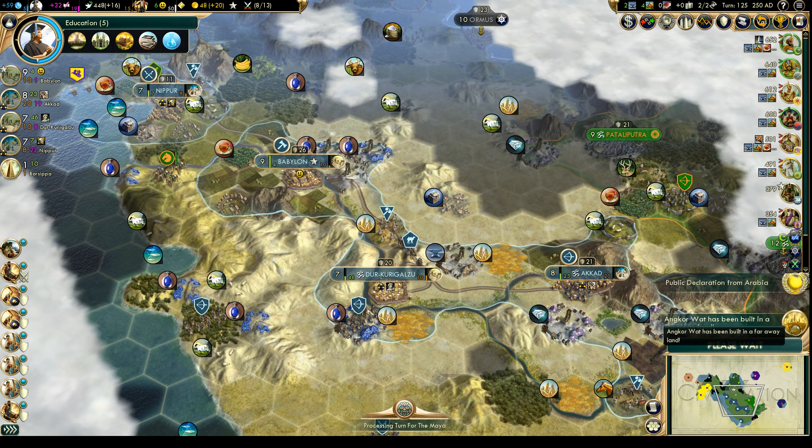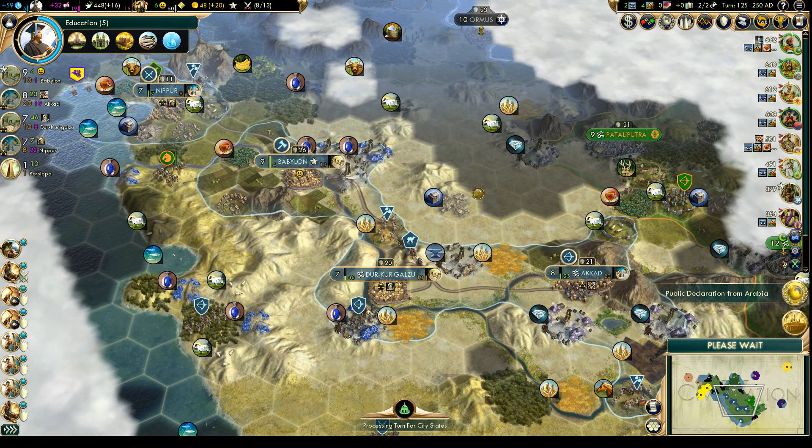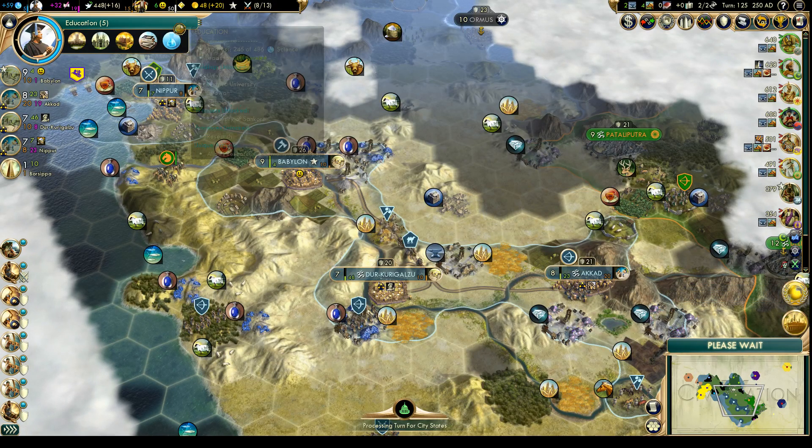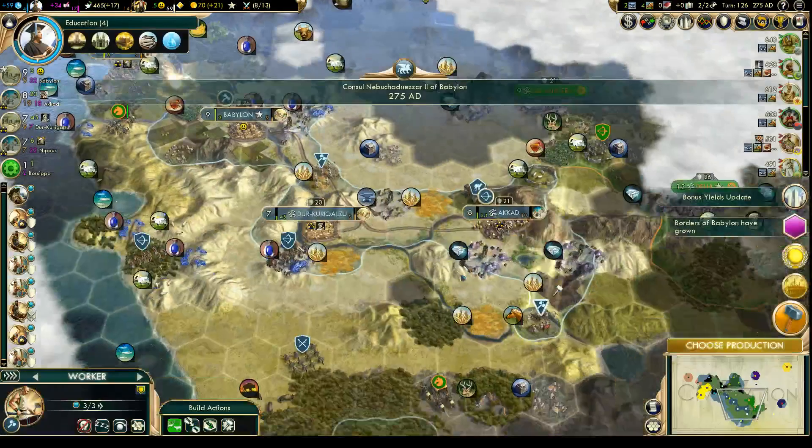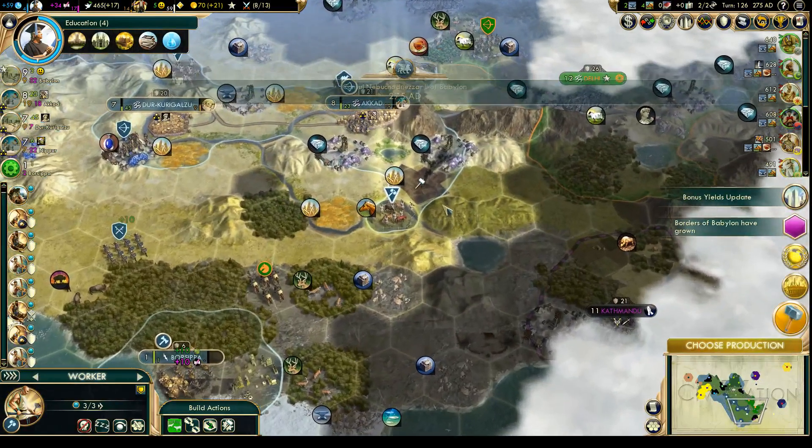Angkor Wat has been built in a faraway land. We are going to want to try for the Forbidden Palace when that comes up, because that will mesh nicely with our bonuses for our civilization — for rushing buildings and such.